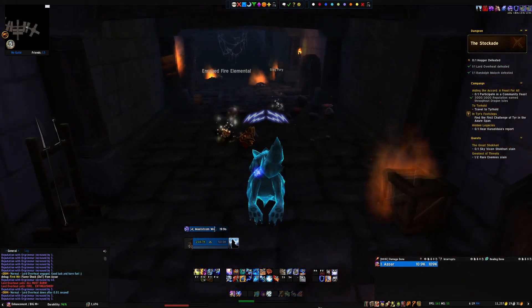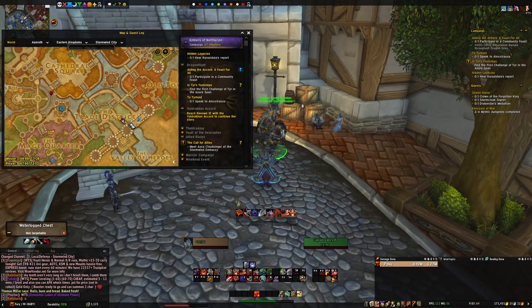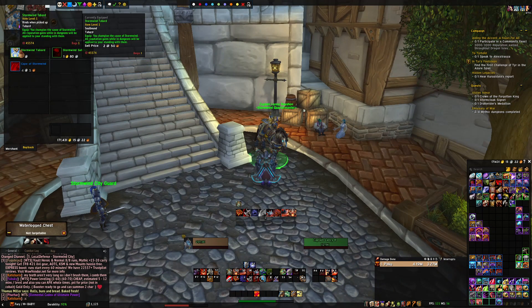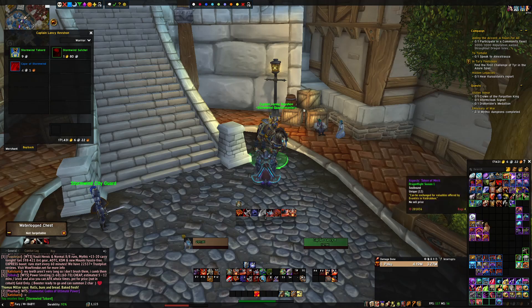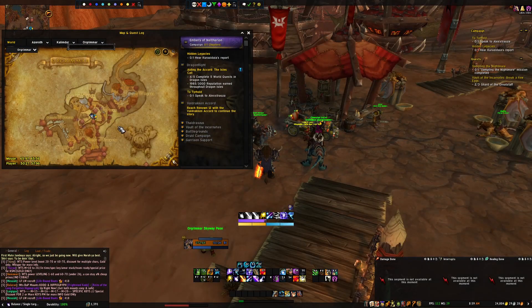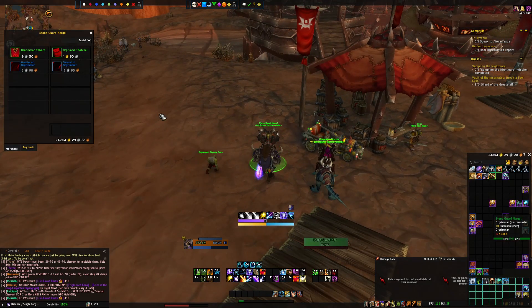You can do this with both Horde and Alliance. In Stormwind, go right before the flight master up top - you'll see the quartermaster there. Buy the Stormwind tabard. Once you have that on, you start getting rep for kills in the dungeon. For Orgrimmar, go next to the flight master there and grab that tabard.